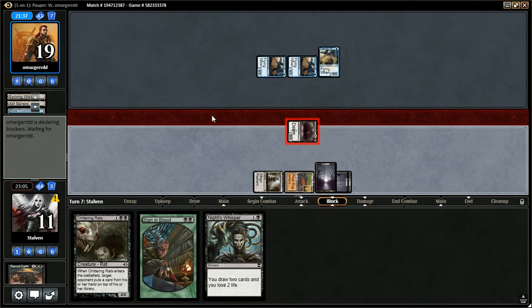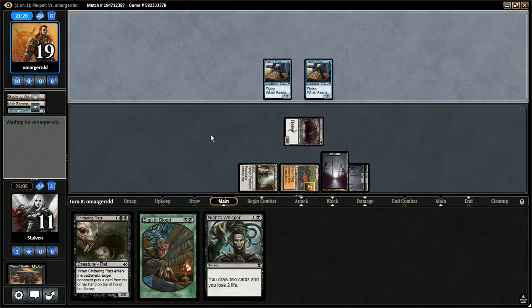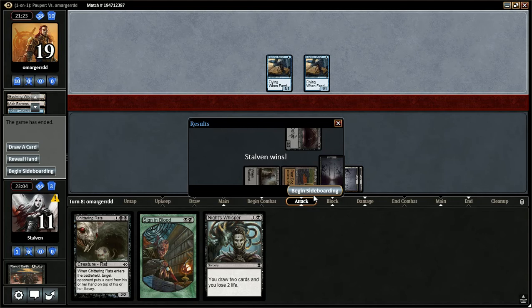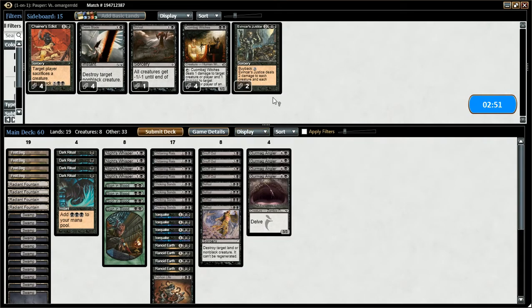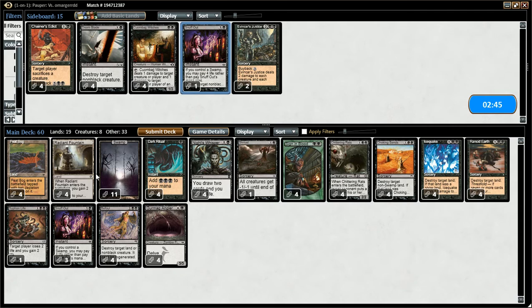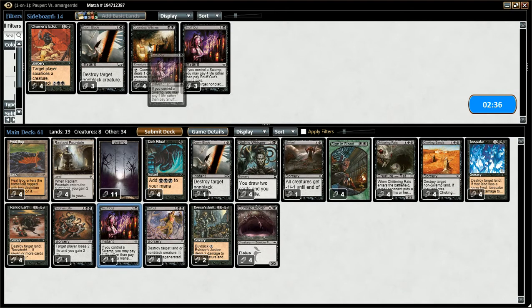He may block here. Goes to attacks. Does he attack? Probably just with one. Oh, he scoops it up. Alright, on to sideboarding. Playing against some Fairies. I think Shrivel's good, better than Snuff Out. I think we want the two Evincar's Justice — that's just far better than Snuff Out. I also think a Doom Blade is better than Snuff Out.